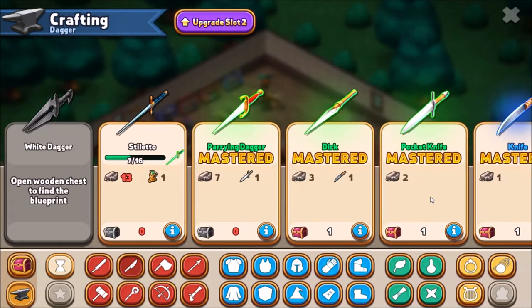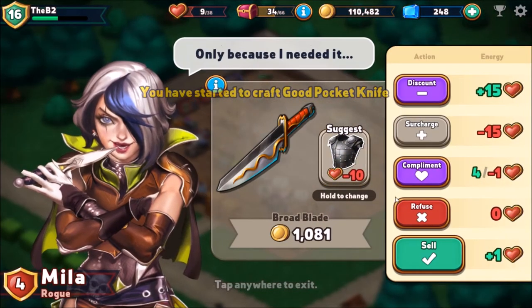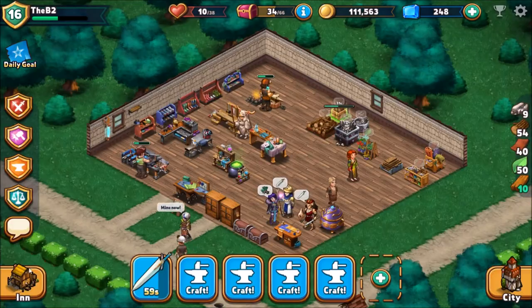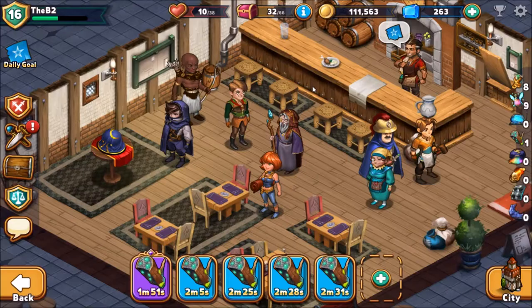We still need the broadswords. Let's go to the inn and check on this quest — we'll deliver the vambraces. Boom, one happy quartermaster!